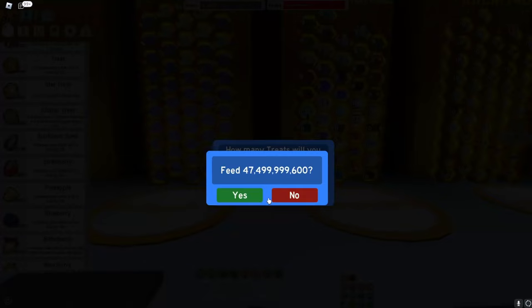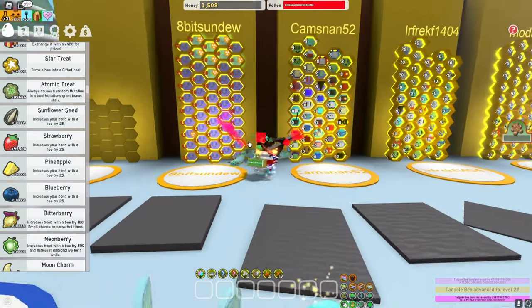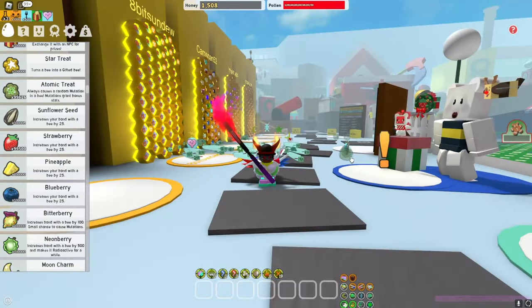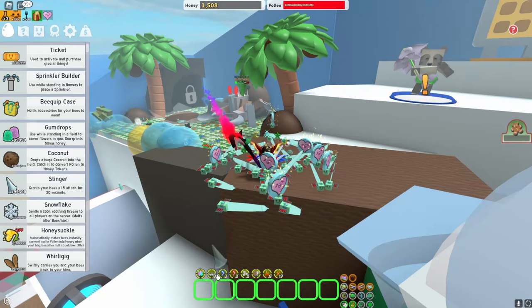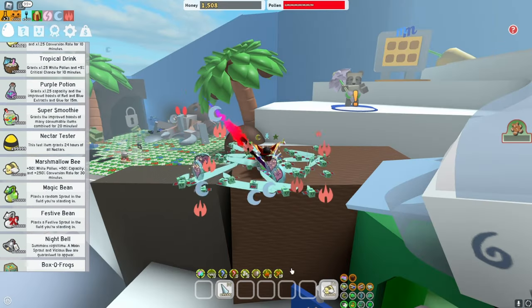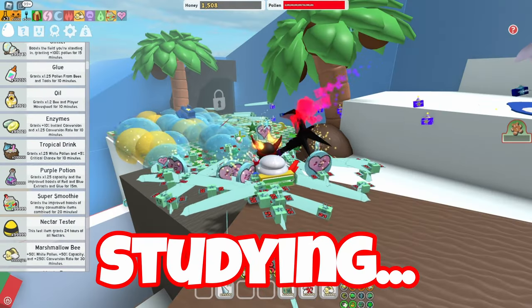One thing Yarex got to do was level up some of his bees to level 21. I've now run out of honey and didn't even get half my bees to level 21, but it's something rather than nothing. Now with a hive like that, I've pretty much got everything. I want to put stingers in my inventory, a nectar tester on, a marshmallow bee, and a super smoothie.